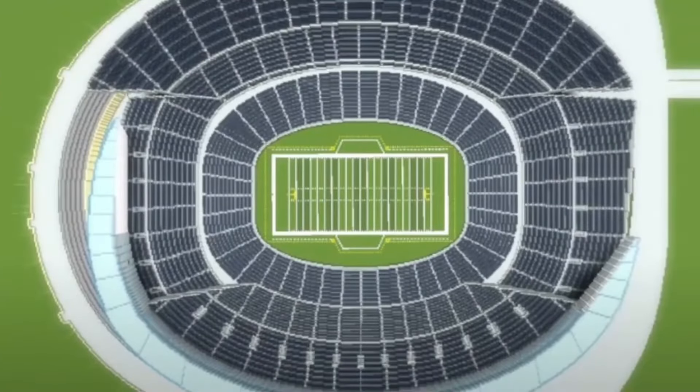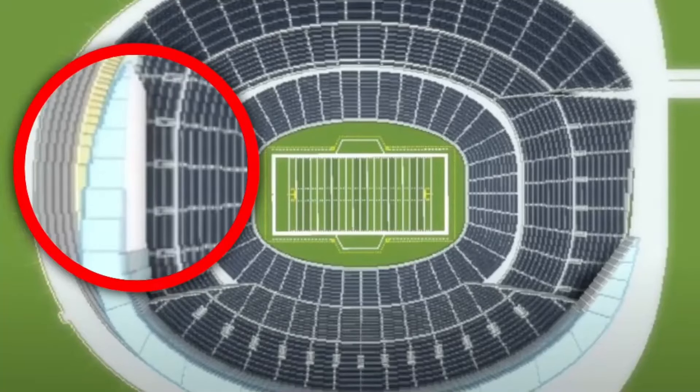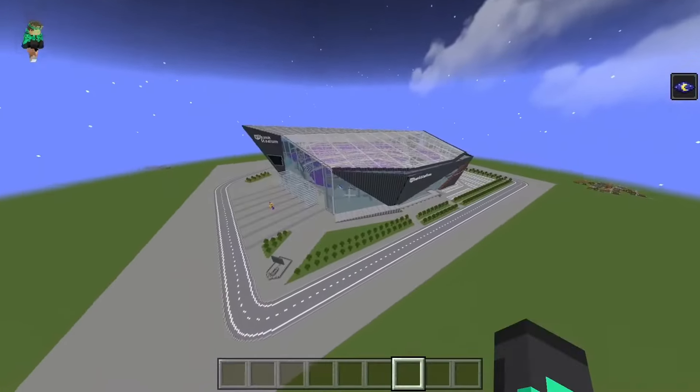Next up we have the Bears with Soldier Field. The person who made this didn't make a world download so I won't be able to view it in Minecraft. Just be aware the video quality I'm taking these from is about as good as the Bears' draft picks. Who puts a stadium inside of an old stadium like that? It does not fit in well. Overall the blue's not bad, but this section underneath this giant thing — I'd feel about as safe as a quarterback behind the Bears' O-line. Also, did you really need to put the field goal inside the end zone?